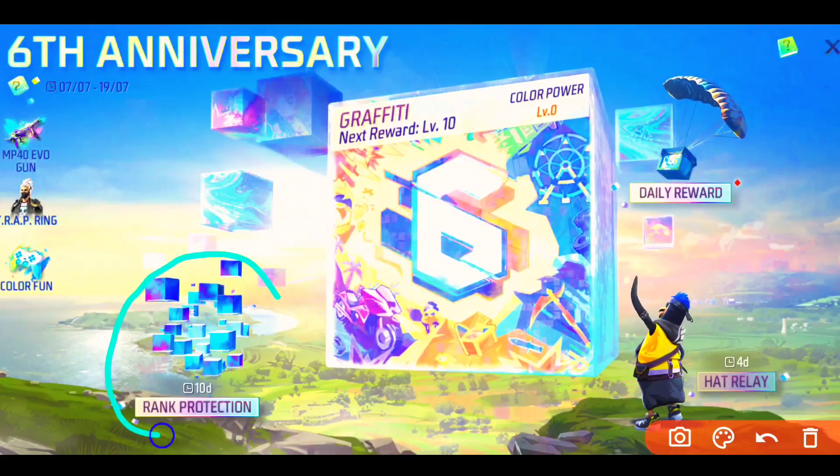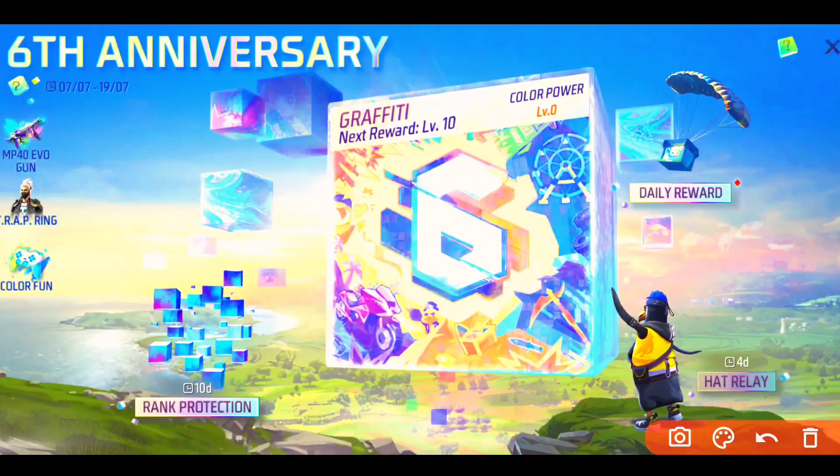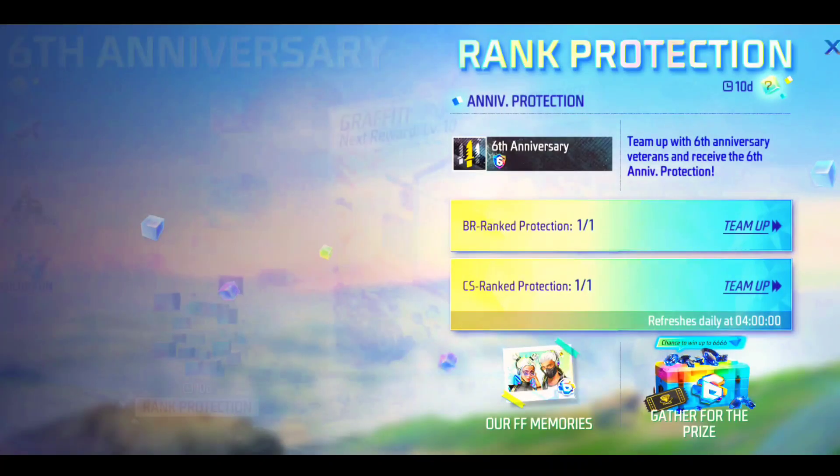After this you will see rank protection and you will see 10 days here. Click here and you will come to this section. Your rank protection is here — your rank is not going to go down. There will be no minus, and this event is just for heroic and grand master — not for others. When you click on the team...